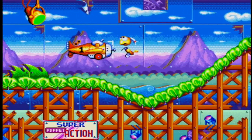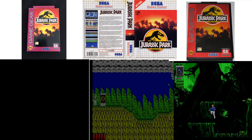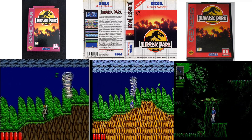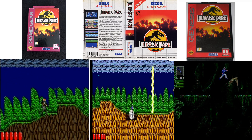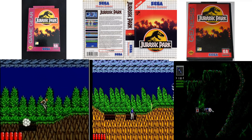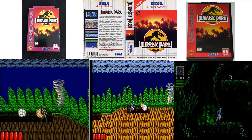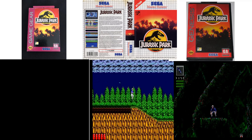Last we have Jurassic Park, Episode Six, for Game Gear, Master System, and Genesis. The winner of this one won by almost a total landslide. My vote went to the Genesis mainly because you can play as a raptor — even though overall as a game I probably prefer the Master System version, just getting to play as a raptor, you can't beat that. So the winner was Jurassic Park on the Sega Genesis.